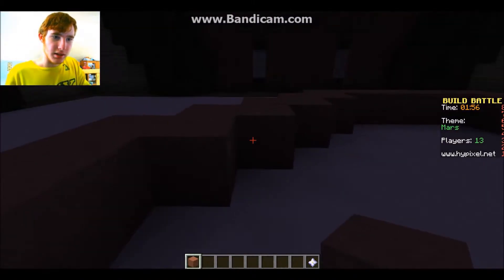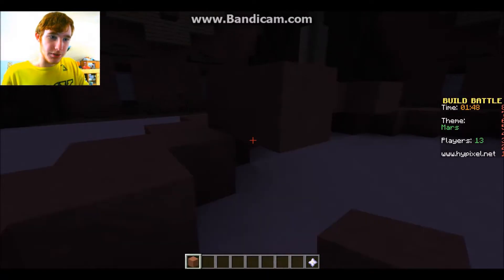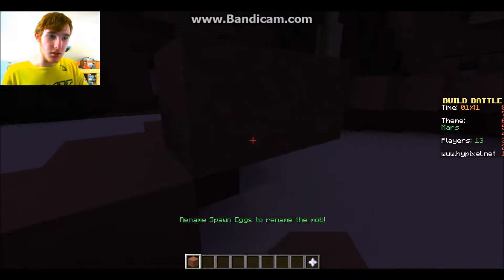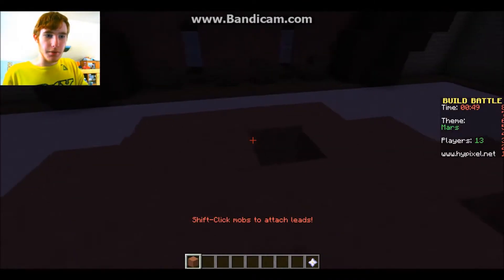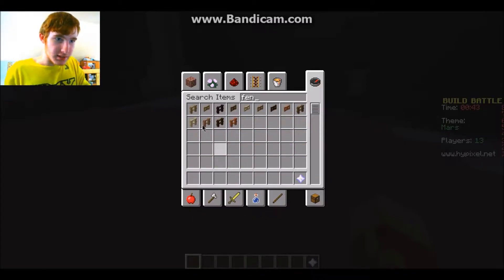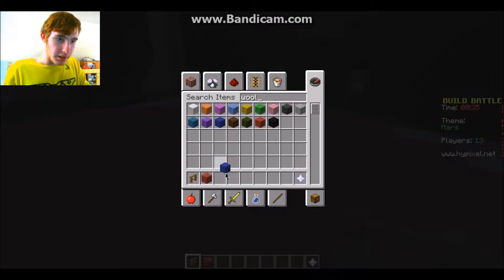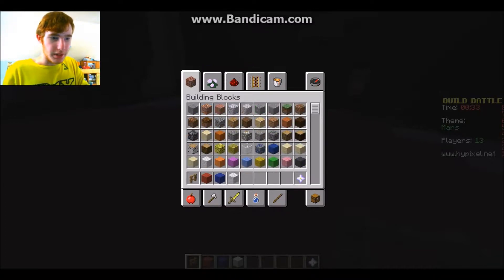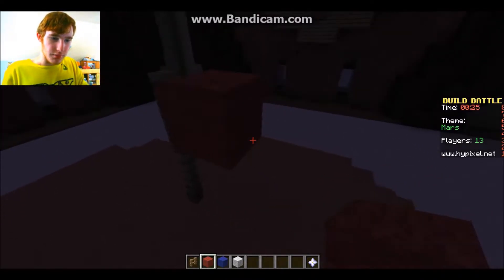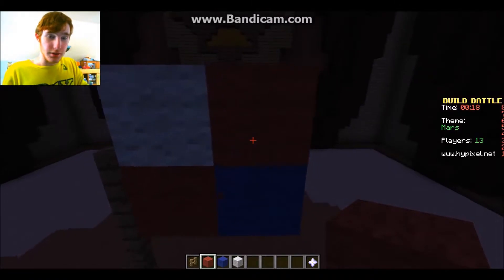That's gonna be our circle — look at that. Now we have two minutes left, great, we just wasted our time. Now I have to build this whole thing and build us on it. With about a minute remaining, I'm filling in these parts. We're gonna get a fence and some wool — red, blue, and white for an American flag.